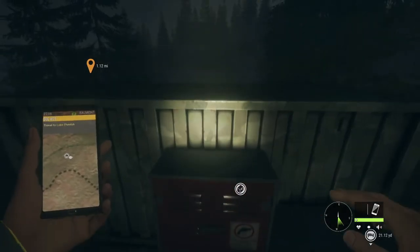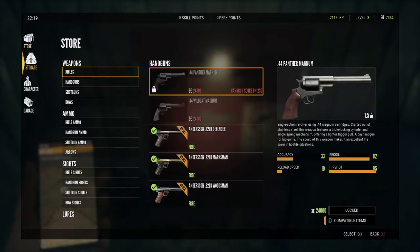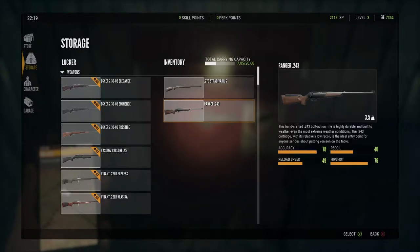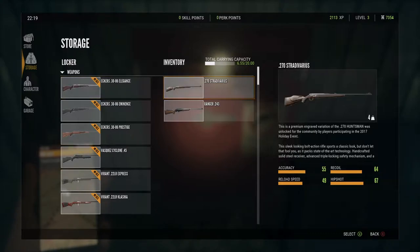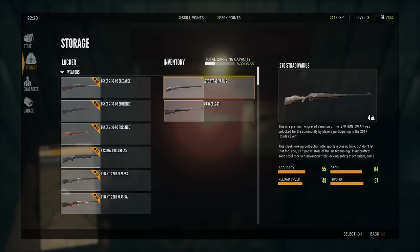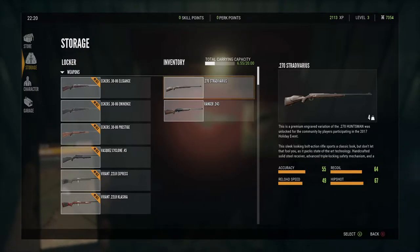We still got plenty of night time left to do both of these. Last episode, somehow we determined that we have the 270 unlocked even though I never purchased it. Reading here it says this premium engraved variation of the 270 Huntsman was unlocked by the community for participating in the 2017 holiday event. I don't know what that's all about, I don't remember doing any of that, but apparently I must have. So we got the 270 and we got the Ranger 243.